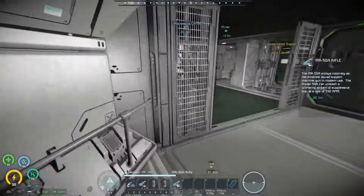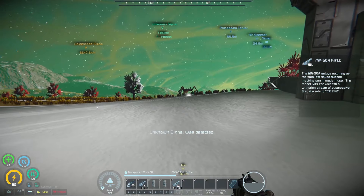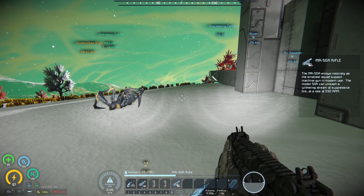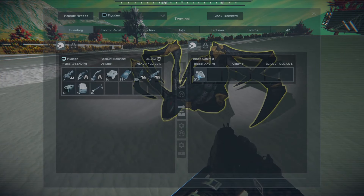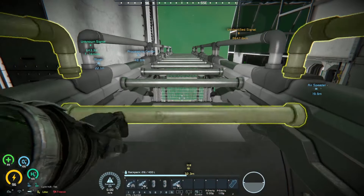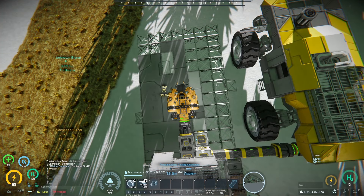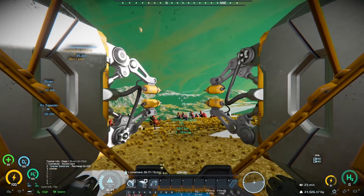I'm down here trying to figure out where I want to put this medical room and I can hear spiders — where are you? There you are. I'm not dying already — oh no, I am. It has something to do with sitting next to the buildings. Still at seven restricted components. Let's go grab that one over there. I'll show you how I get up — I can get in this way.